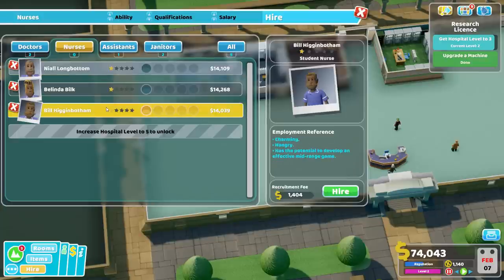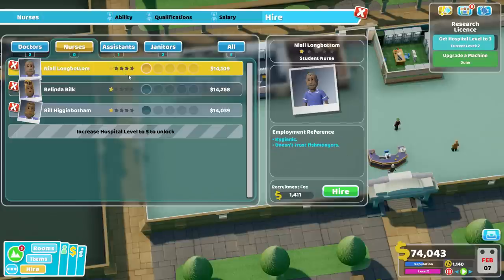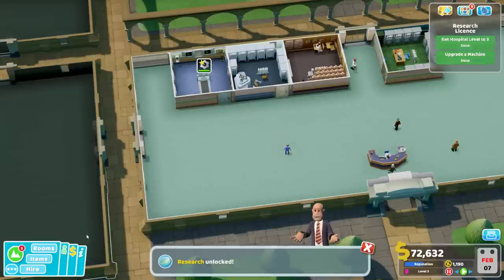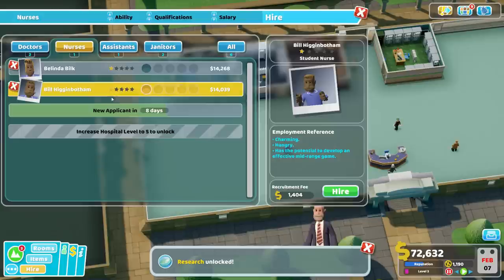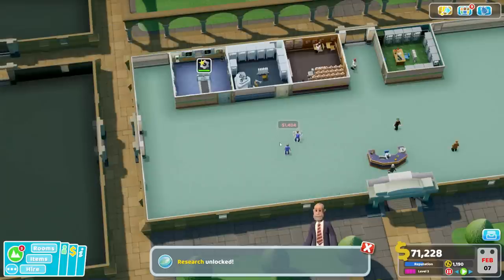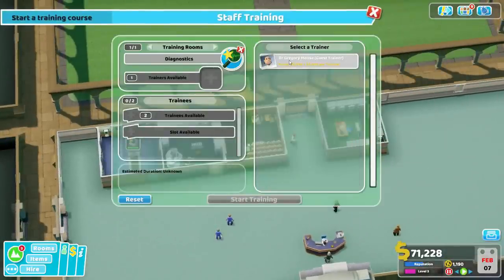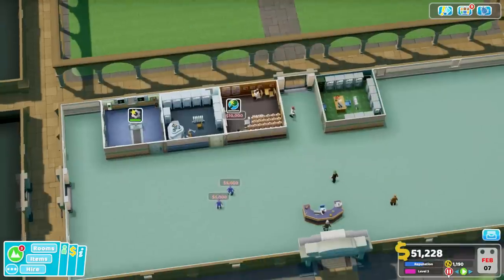Now we can also use this to grab some nurses and get them trained in diagnostics. Charming and hangry — I'm okay with that. I like hygienic. We have unlocked research, which is also good. We're going to train both of these in diagnostics, and these are probably going to be the only two diagnostic nurses we have in the entire hospital, but we might as well train them.